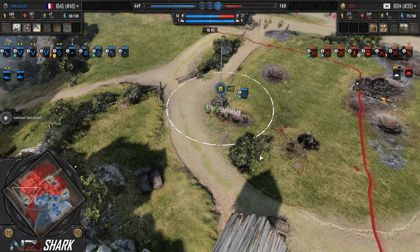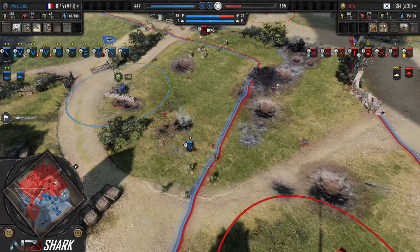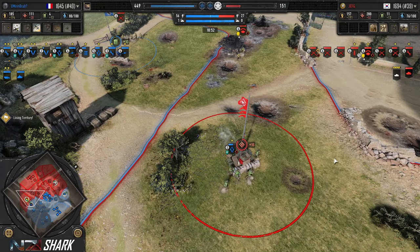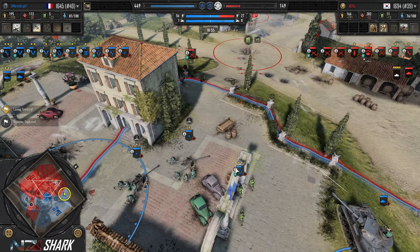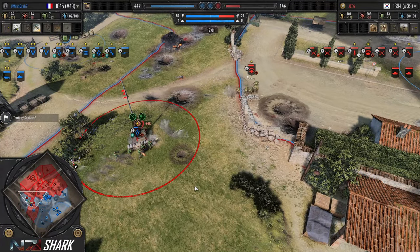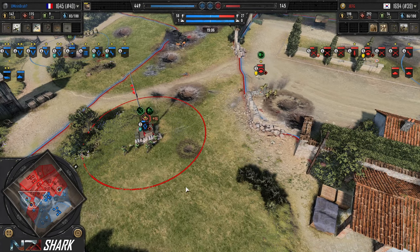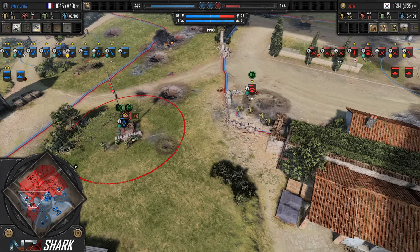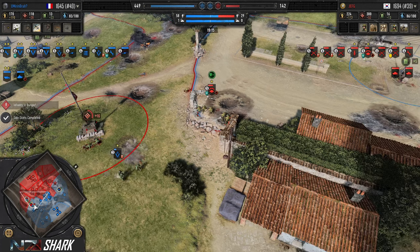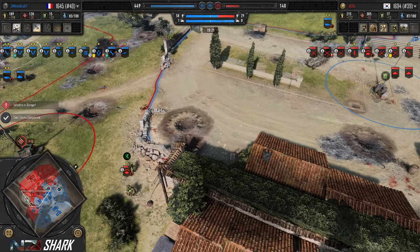Grenadiers recapping the fuel. These P-Grens in cover going to tangle with the Rangers. We have two LMGs right now. UMB going for the armored skirts. One rifle squad braves the middle of the field — immediately pushed off. Rangers using cover to cover to try to tangle with the P-Grens. The P-Grens, the green cover not working for them — they're getting forced away by the Rangers. The Stummel shows up to support, just a little too late.